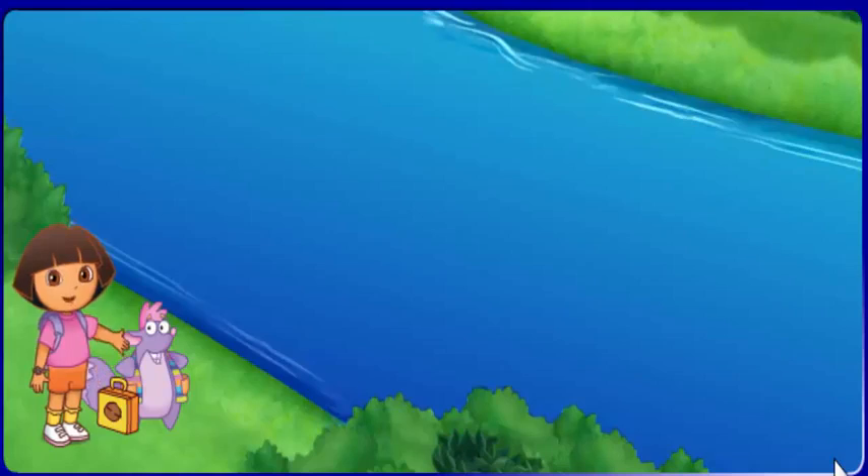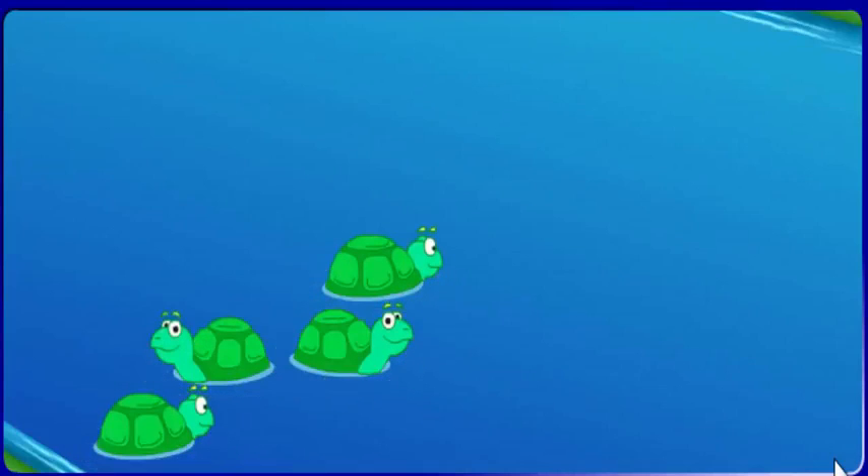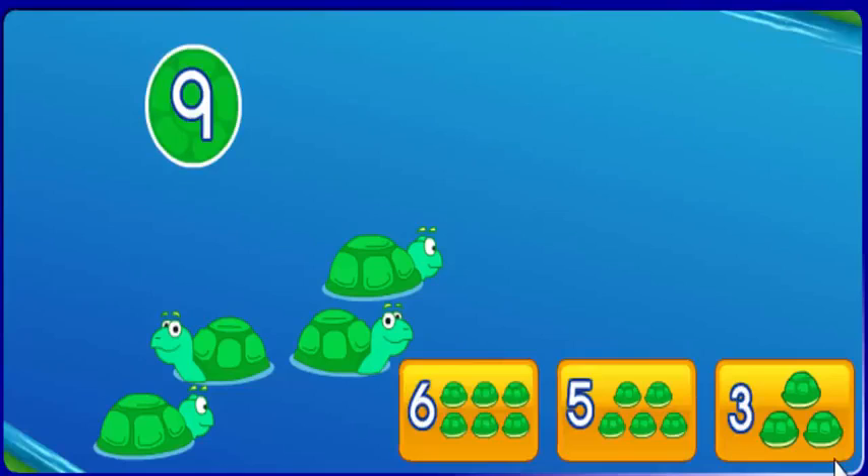Now let's help Beagle across. I see four turtles — one, two, three, four. But Beagle needs nine. Click on the button that has the missing number of turtles. Three. Five.